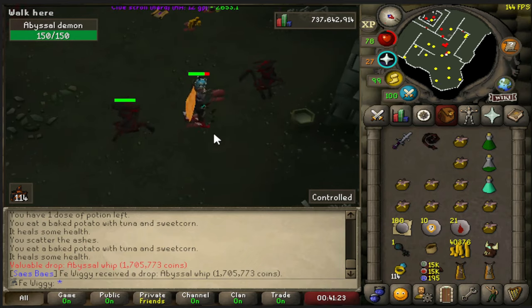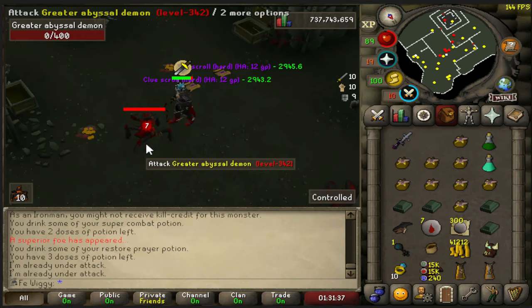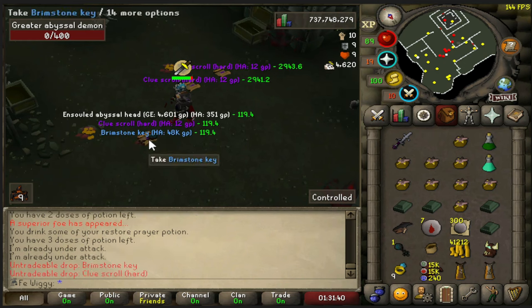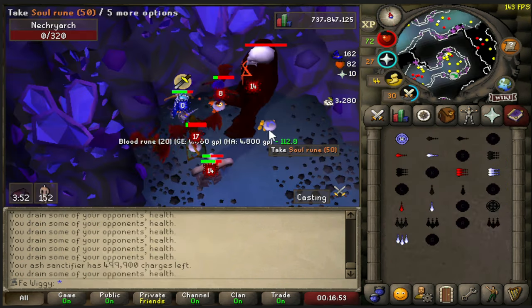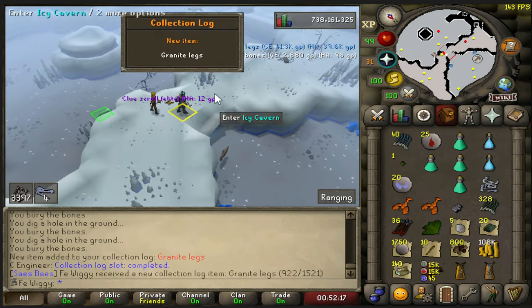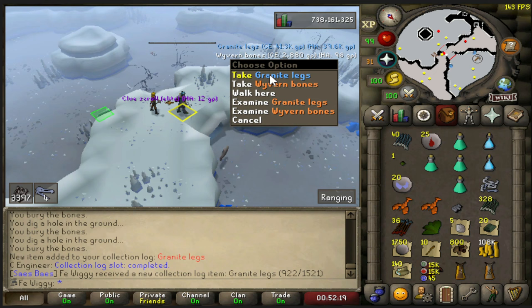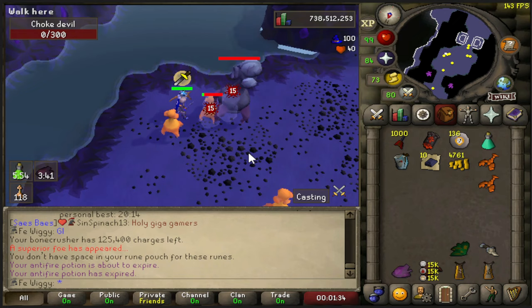First whip, nice! Granite legs - surprised I didn't have that before, but oh well, nice. Let's go.